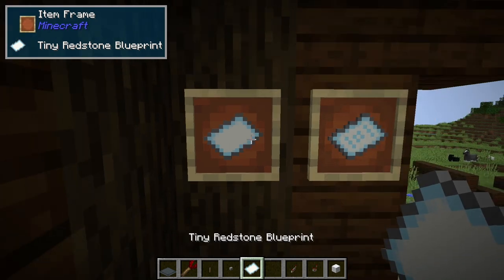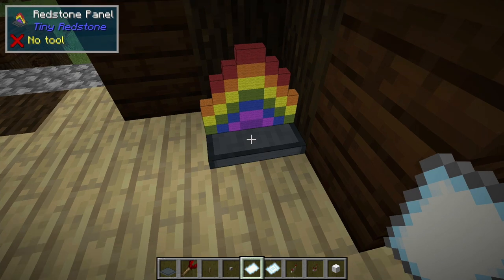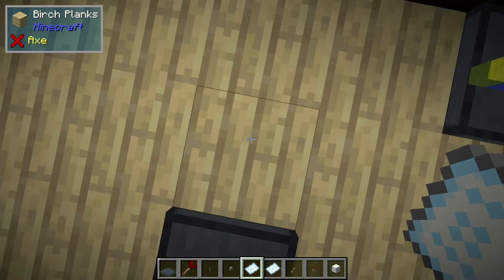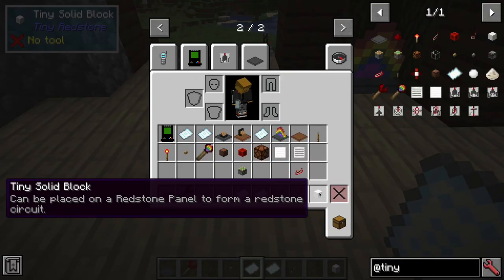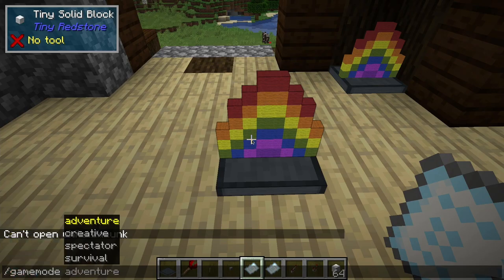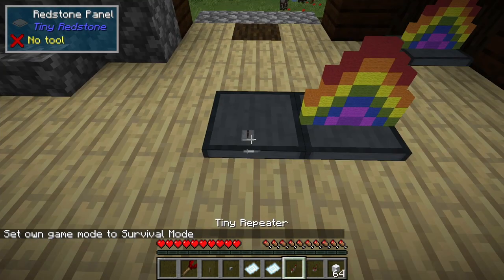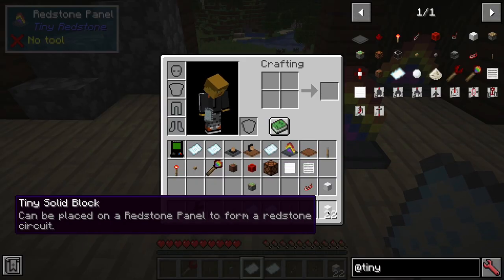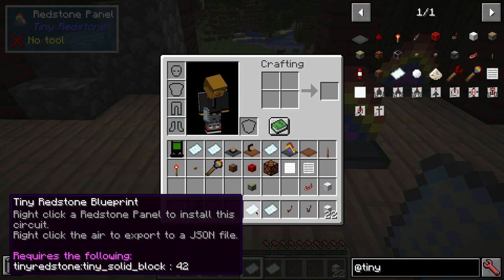Now let's take a look at the blueprints. That's what it looks like when it's blank, and this is a blueprint that actually has some stuff on it. We can take a blueprint and right click on a circuit and it'll copy that circuit for us. Then if we right click on a panel with a blueprint that has a circuit on it, it will place that circuit for us. I am currently in creative mode so it's free for me, but if I go into survival we will see that I have 64 tiny solid blocks in my inventory. If I use it it's going to take out the tiny solid blocks that it needs in order to make that circuit. And if you hover over the blueprint it's going to tell you how many solid blocks it needs.